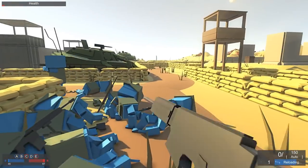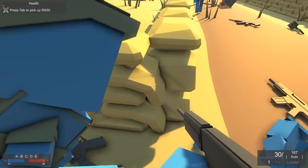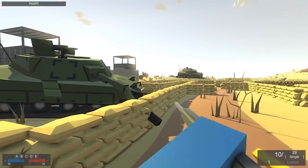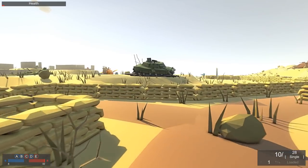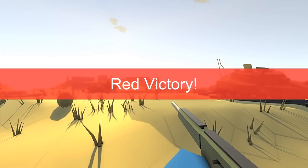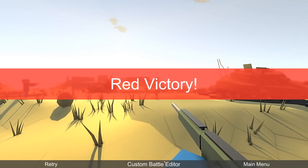I got an S4 here — 150 rounds, but it doesn't have a scope. I got an RS-50 — this thing looks like it's a single shot. There's a flag point, so I've got to go assist my friends over there. We're down to about four people. Red victory. Okay, let's go to the custom battle editor.